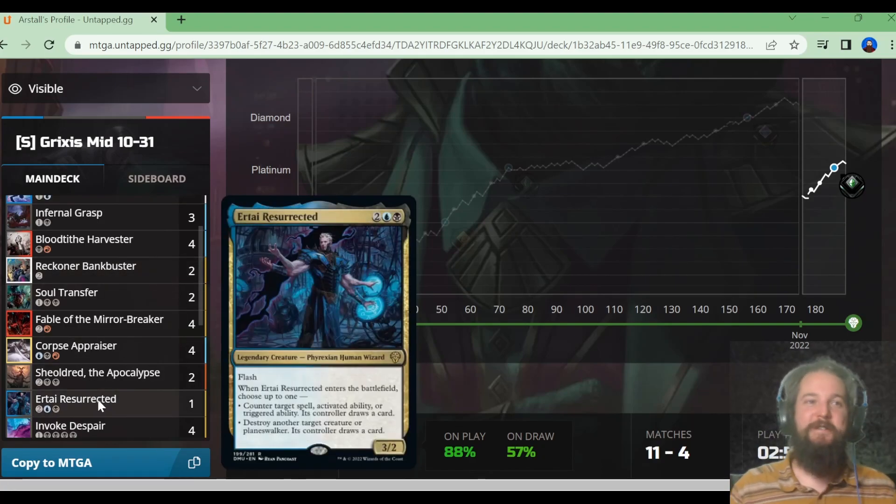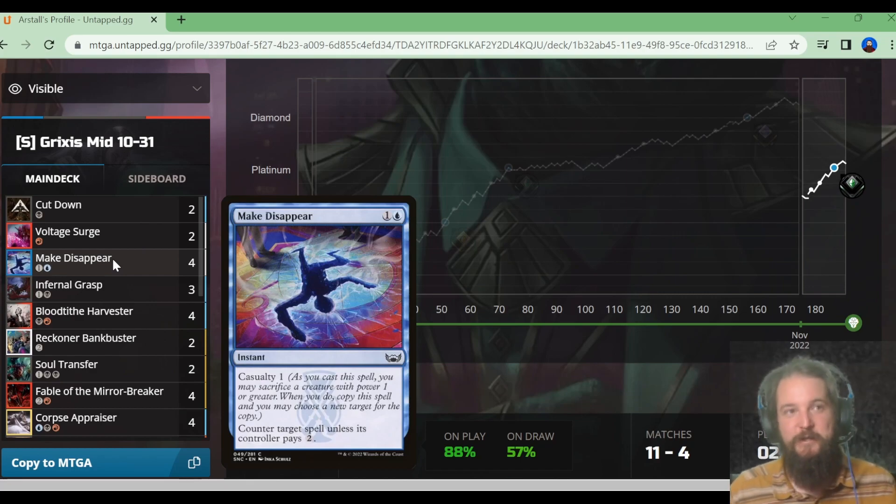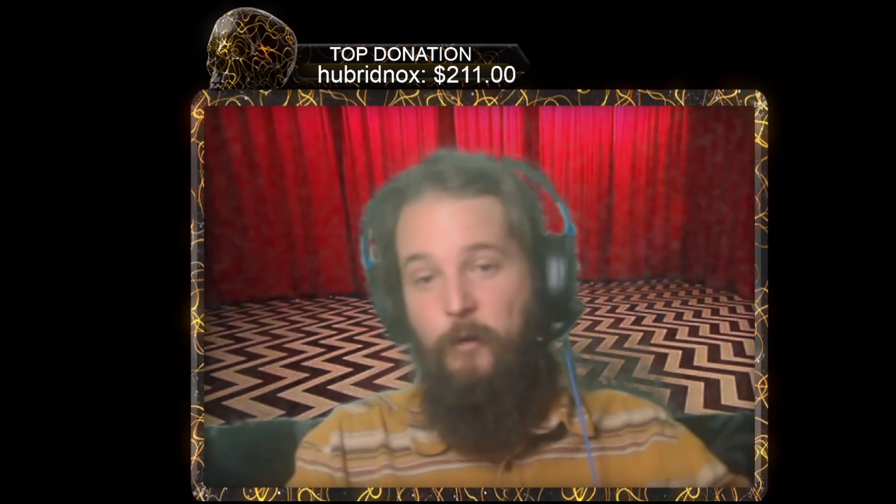15 matches for 3 hours of play — way slower wins per hour than playing the aggro decks. We got plus 7 for the day versus plus 11s with mono white, so aggro is probably the fastest way to climb. But it's definitely worth checking out. My additions: Voltage Surge over Braids, Soul Transfer instead of Duresses. If we come up against nasty counter decks, we could tweak toward more control. I was on the fence about Make Disappear versus an additional Urtai Resurrected — the goal of the deck is a turn-two Make Disappear. Thanks for joining me — vote on the next deck on Patreon or leave a comment. Next week is the last week of Standard before Brothers' War. Catch you all later, 2 PM Pacific, Monday through Friday!